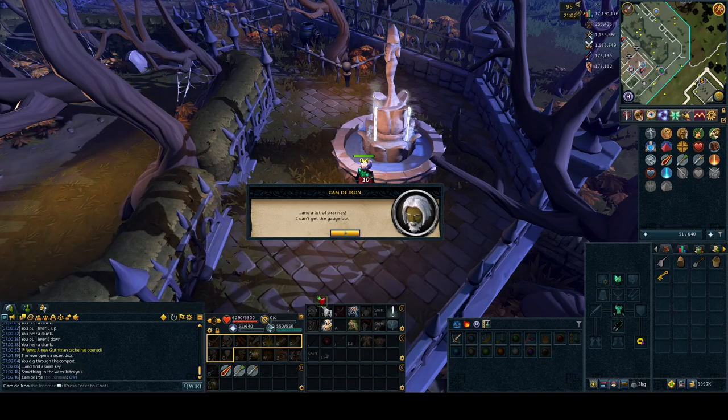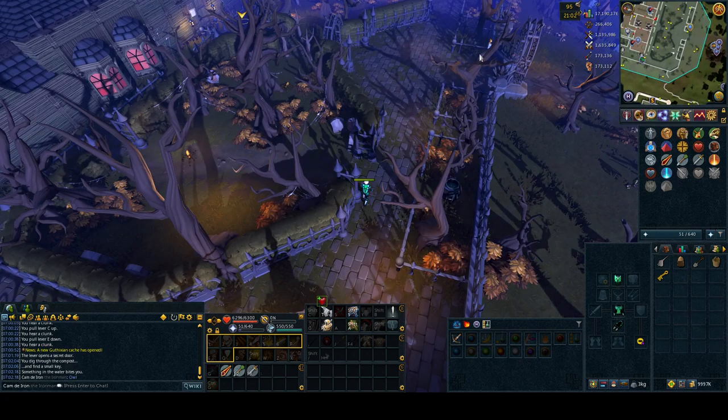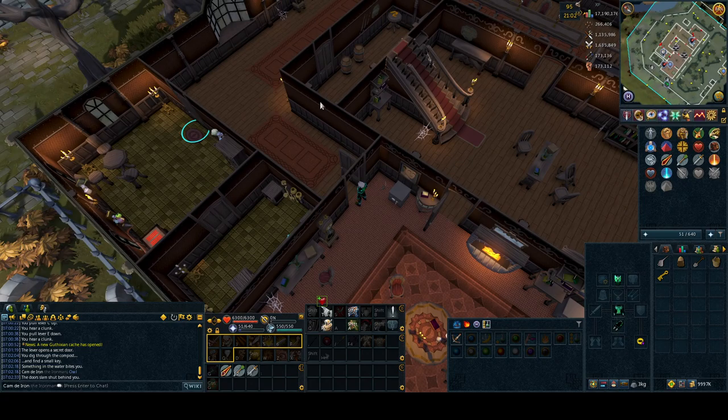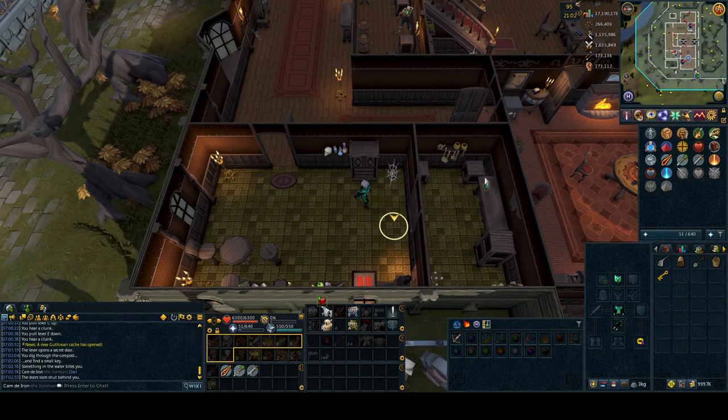Yeah, the thing's in the fountain and there's piranhas. Gotcha, I remember. Little bit of an iconic quest, remembering little things like that. Well, then where is the poison? I think it's in the kitchen. I'll get the rubber tube while I'm here as well.